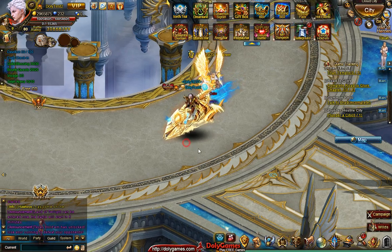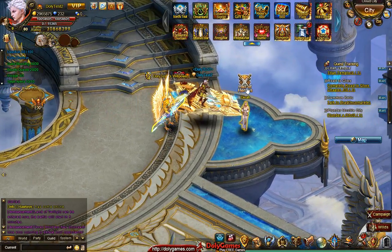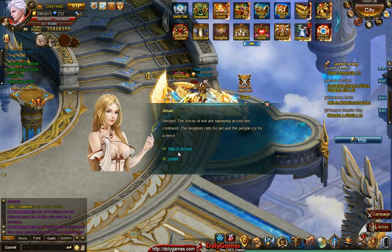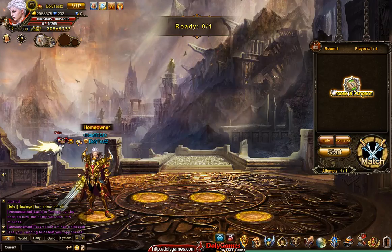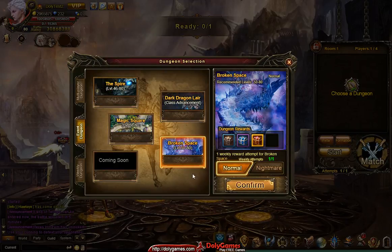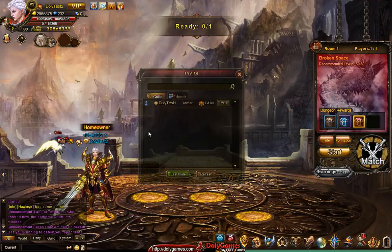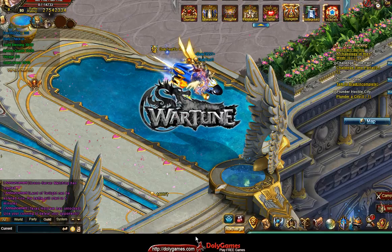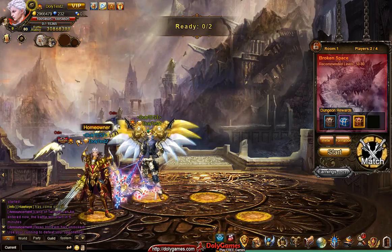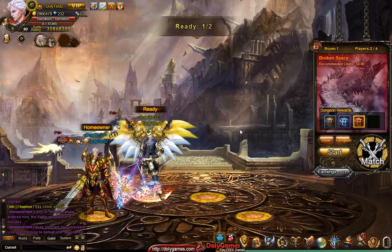Hey everyone, Cosmas here from Dolly Games. In this video, I'm going to be doing a second run on the Broken Space dungeon, and hopefully we'll be able to summon an artifact after that. I'm gonna open the room — Broken Space. We're gonna try a nightmare version. I'm gonna try not to die. I'm gonna get the second character in. It will probably be AFK. We'll see.